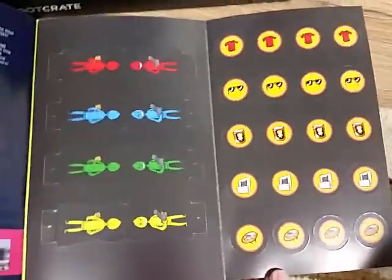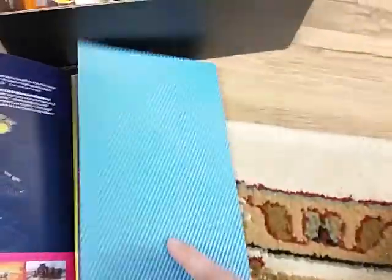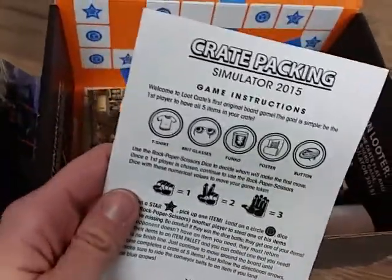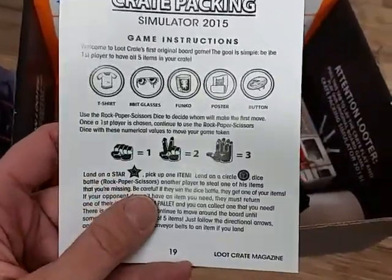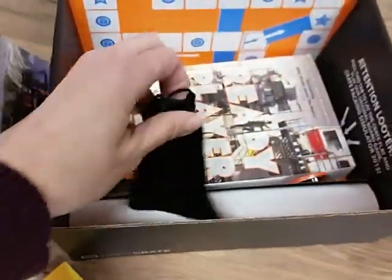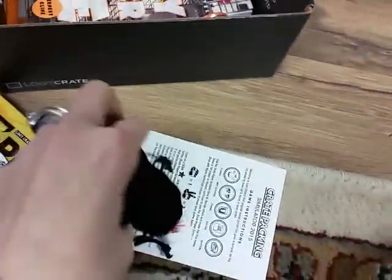These look like pieces to the game that the Loot Crate actually turns into. I bet there's directions or something in here — yep, there is. Crate Packing Simulator. So you want to be the first player to have all five items in your crate. The rock, paper, scissors dice — I bet that's what these are. Let's find out, shall we? That's so cool, that's going to be fun.